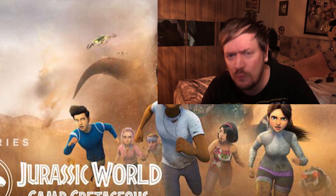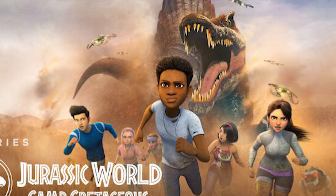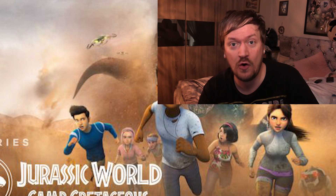The Manticorp drones look slightly different as well — they've got a different design with green coming off them which is very interesting. It looks like all the campers are there: you've got Kenji, Sammy, Ben, Brooklyn and Darius — all the campers are together, which is absolutely fantastic. We know they're definitely going to be in some type of arid desert environment and we've got the Spinosaurus.